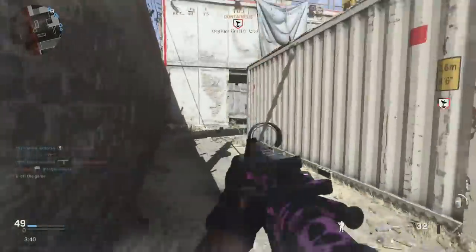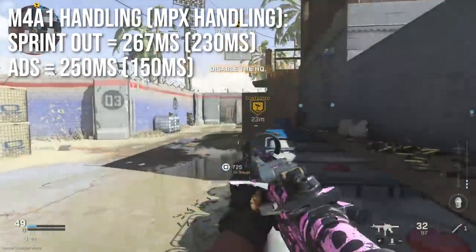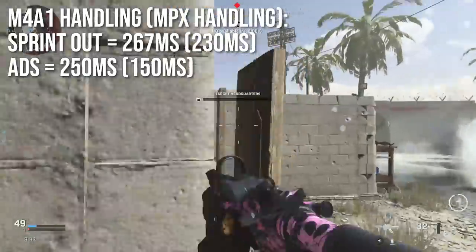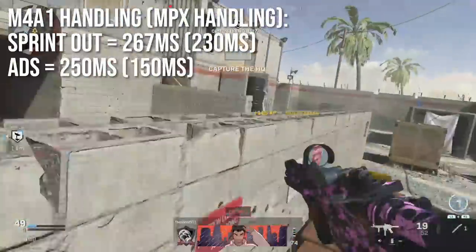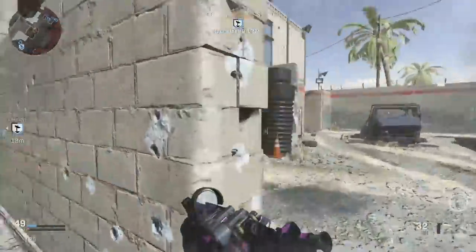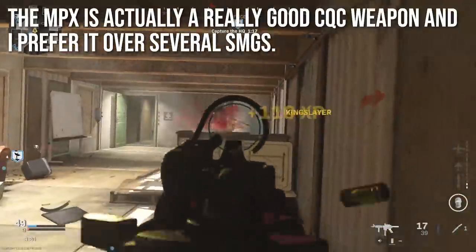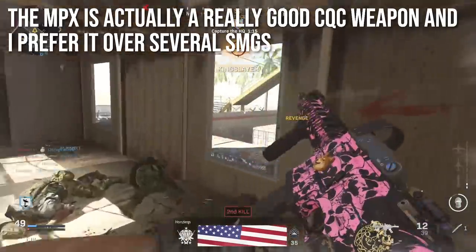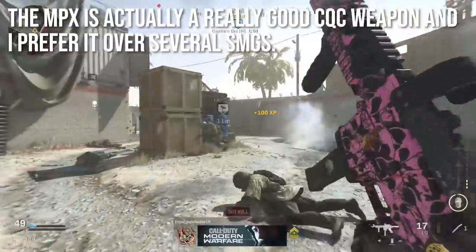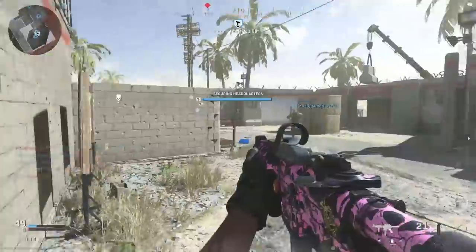The MPX does have way better handling than the base M4A1 — a sprint out time of 230 milliseconds and an insanely fast aim down sights time of 150 milliseconds. If you're not sprinting all over corner-peeking, it'll be very effective. In my opinion the MPX is a really good close-quarters combat weapon and I actually prefer it over several submachine guns. If there's anything you try from today's episode, I'd recommend the MPX.